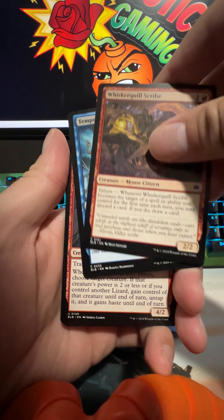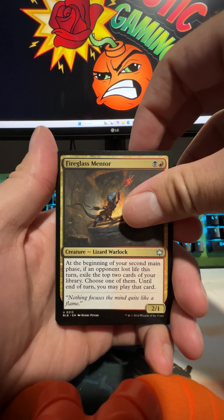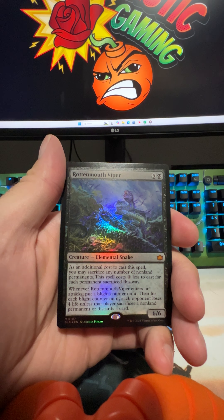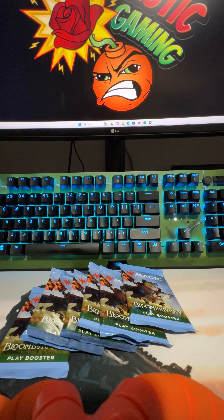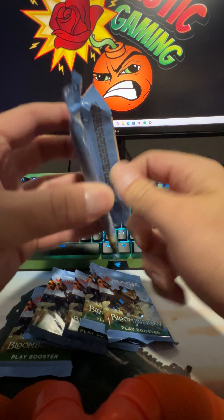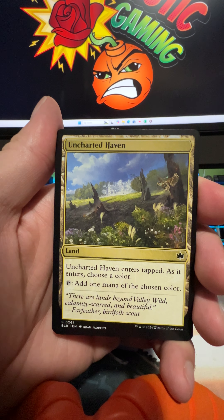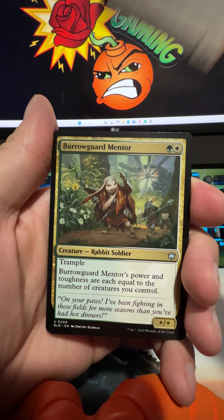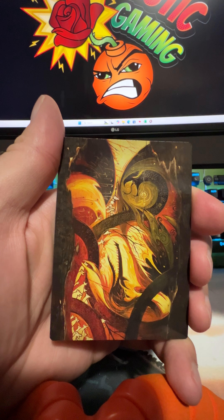We'll just kind of go through — you can pause on all these commons, we don't want to waste too much time. The Fire Glass Mentor, Shortbow, the Trash Tactician, there's your Mountain, Rotten Mouth Viper. We've done some openings — it's been a little lax because we're still looking for our stuff, half of it is in storage. The Tangled Tumbler, the Harnesser of Storms, the Mentor, the Adept, there's your land, the Mentor in foil, and there's your art card.